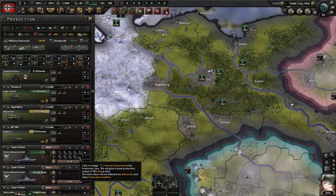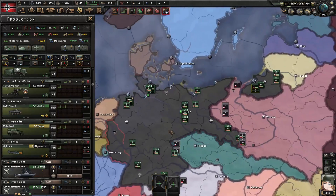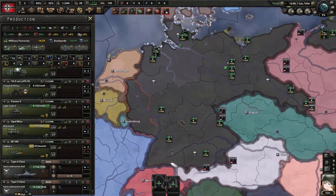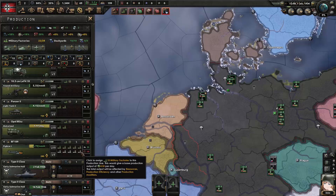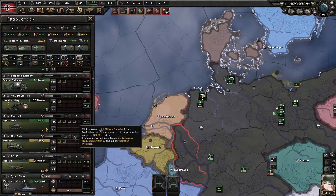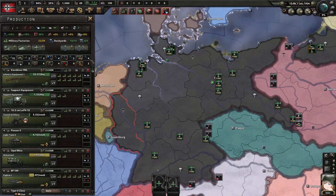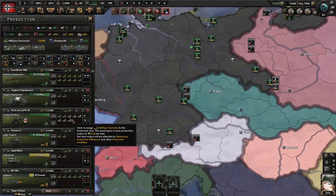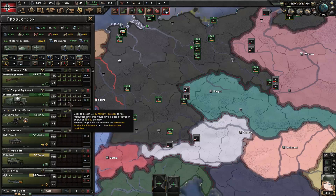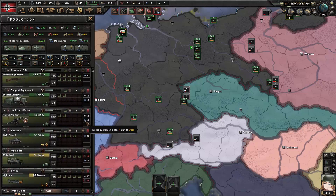We'll scroll down to find slots 7 and 8 — close air support and tactical bombers — and trash those. In Hearts of Iron 4, air in its most basic sense: if you can't get air superiority, you might as well not bother. Put your big focus on fighters first, and once you have superiority you can move to other areas. So we're going to put 5 factories on fighters.